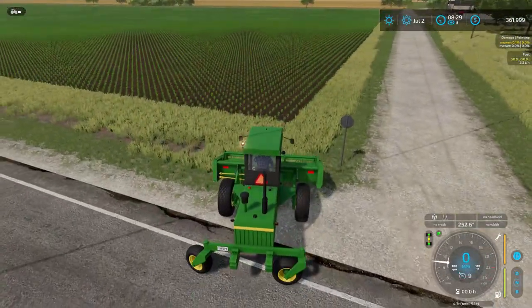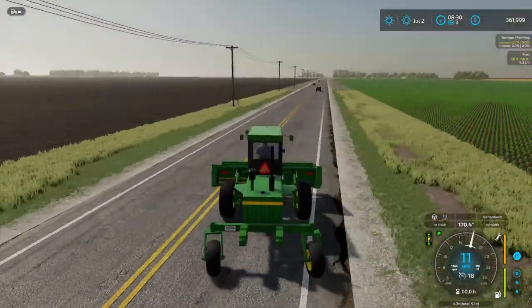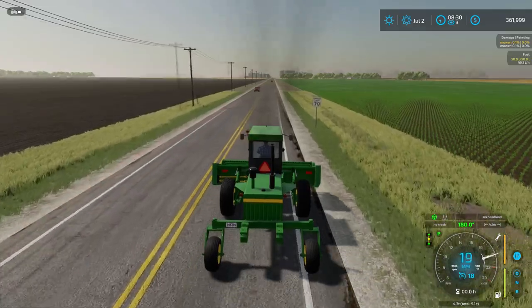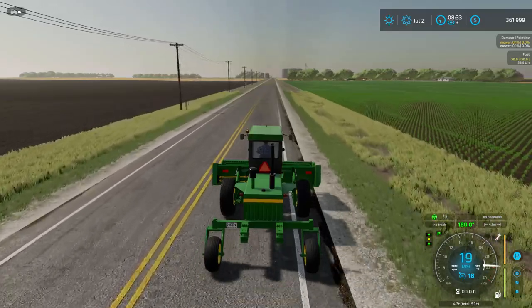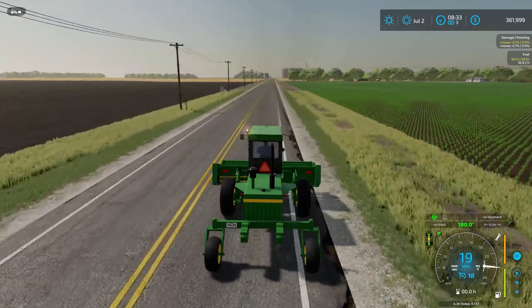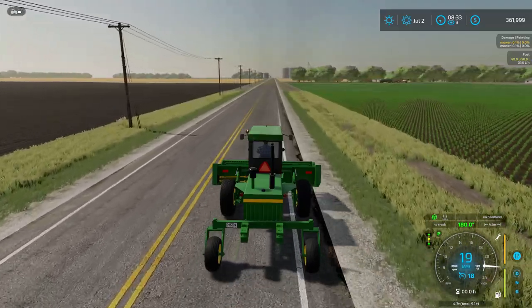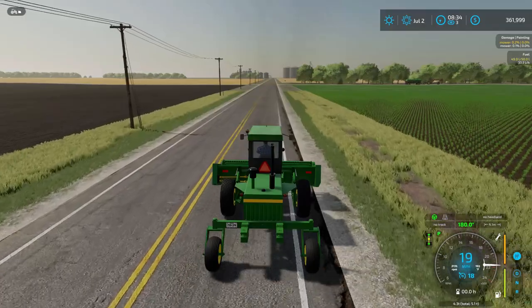It drives quite nice and turns very well too. Of course — it's a mower, it turns on a dime! Let's get this down to the pasture. It's definitely going to be slow going. We'll keep this mower at the pasture by the cattle farm so we don't have to move it around anymore. Once we get it there it's going to stay there.